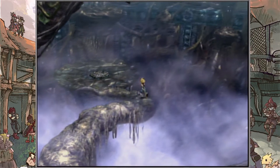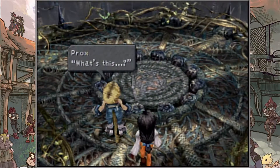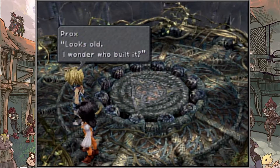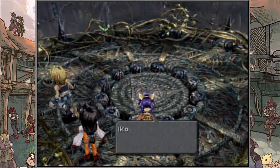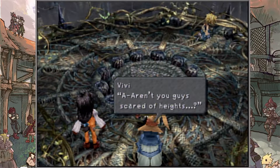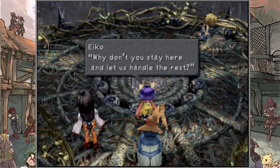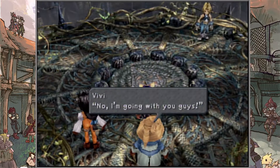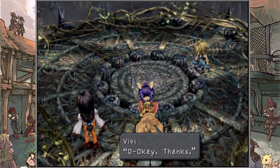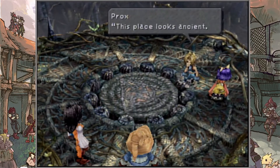Watch out for battles as well. While walking around inside the Iifa Tree, you can sometimes get stuck on corners — just be a little careful, because most of the time you will get attacked by an enemy. From what I said last episode, when we come here inside the Iifa Tree, the majority of these enemies are going to be undead, so you can literally just use undead killer and any white mage type spell to knock them out as quickly as possible.